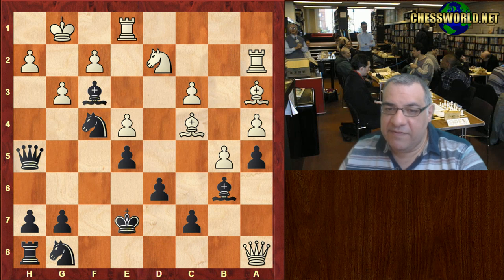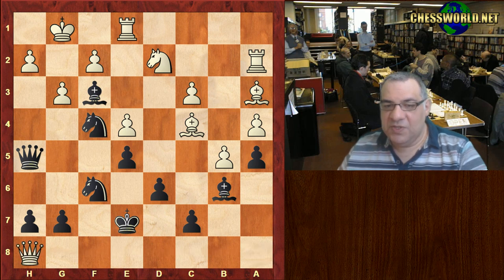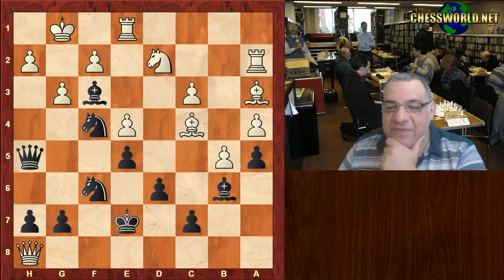So with Knight d2, black is given another moment and uses it wisely — playing Knight f6, offering this rook. That's actually taken. Can you see what black plays in this position? I'll give you five seconds starting from now — an amazing move and combination.